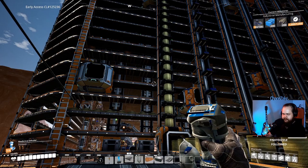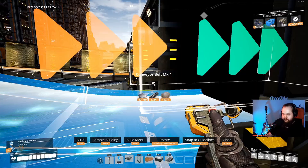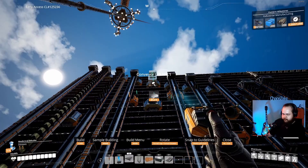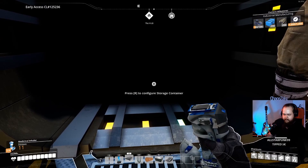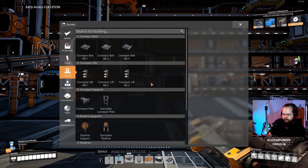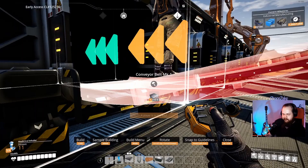Then we can go and take a splitter from all the way there. Take a lift. So this is the height we want to get all of these to - this one right here. This will also make it a bit easier to walk under there, so that's nice. He's still standing on a box - or belt really - that's not really there. Should be on that one right there.